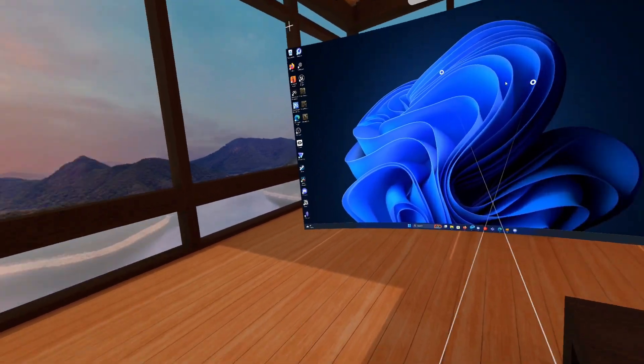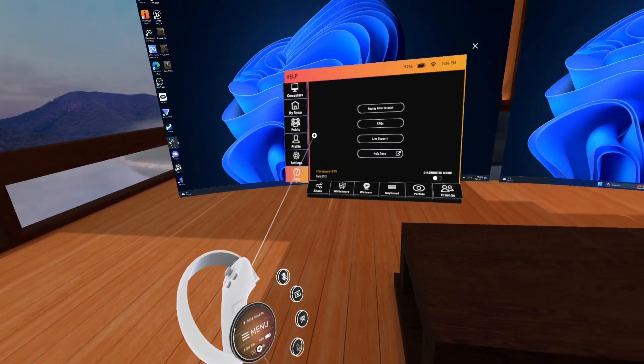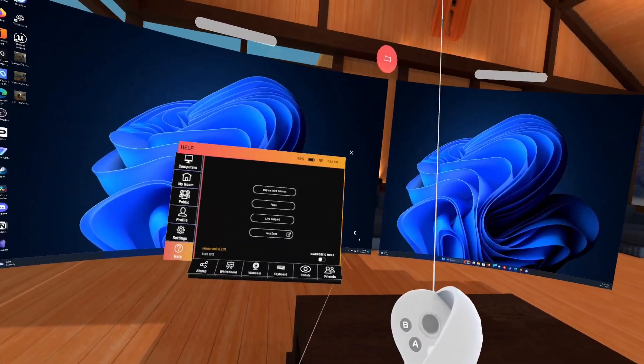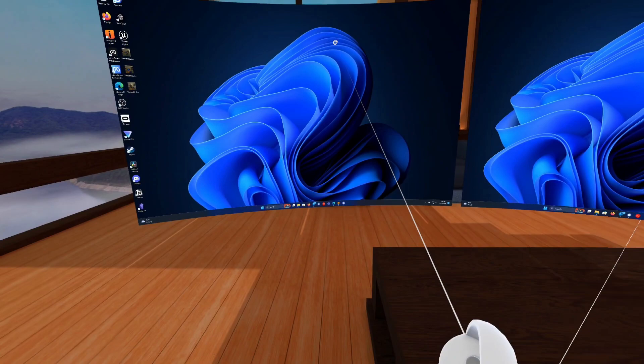Welcome back to the channel. We are back in Immersed and we're on the Pico 4 because Immersed has just released an update for the Pico 4. It's version 1.9.91, which at the time of this video is the same version that is on the Quest.